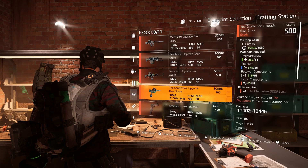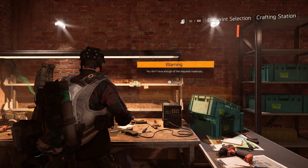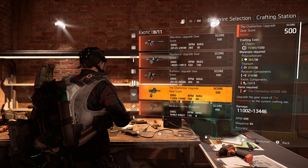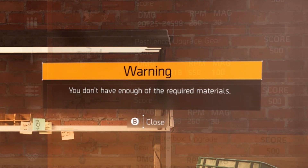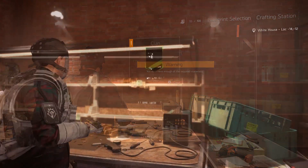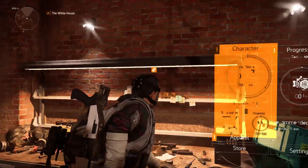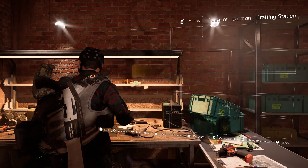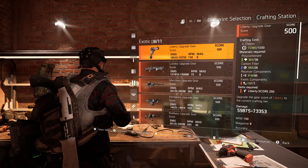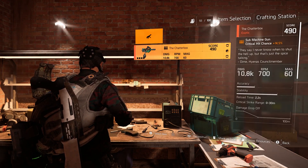Now the part that seems to confuse people about this whole thing is at the end of the list it says that you need a lower level version of the weapon you're trying to upgrade, and then when you go to upgrade the weapon, nothing happens — it says that you don't have the required materials to do this upgrade. It's very confusing and very aggravating, but here's something you have to know: when you go to upgrade the weapon, you cannot have it equipped. If it's in one of your primary weapon slots, you cannot upgrade it. So unequip it and then do the upgrade — it should work every single time after you do that.